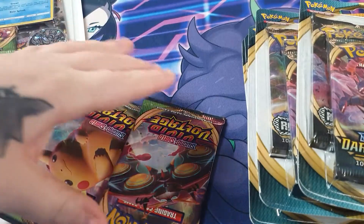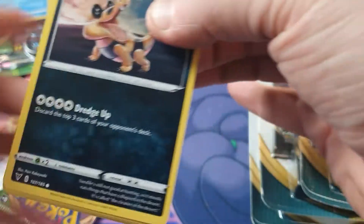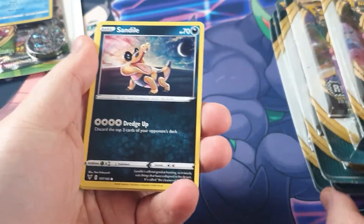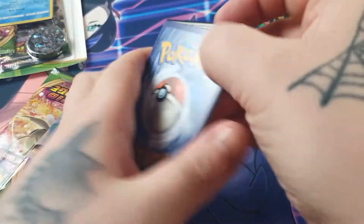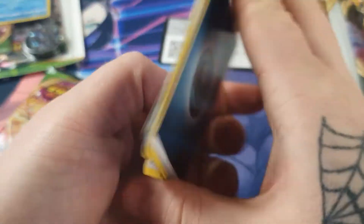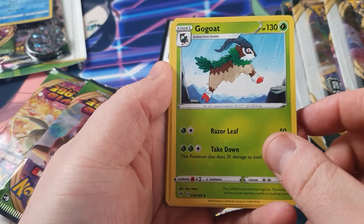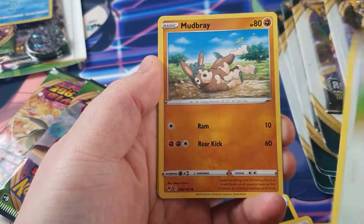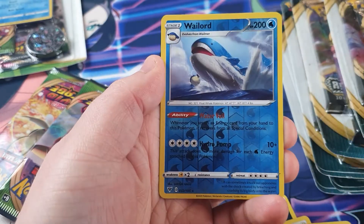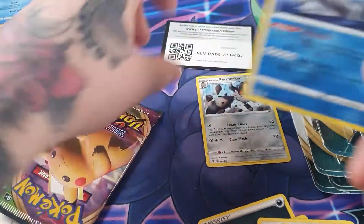We'll start off with three packets of Vivid Voltage and then maybe go for a Darkness Ablaze or Rebels Clash to see what we pull. Here we go. One, two, three and four — I'm going to guess electric. We've got Darkness, Light Red, Memory Capsule, Go Goat, Sundial, Seed Up, Peppy Pig, Mudbrae, Cheltic, a Wallowed Rev Hollow — that's nice — and a Galarian Berserker, which is just a regular hollow.